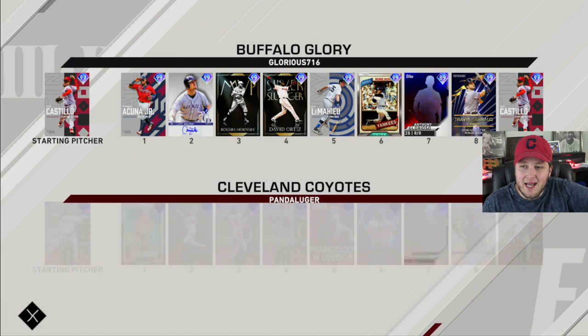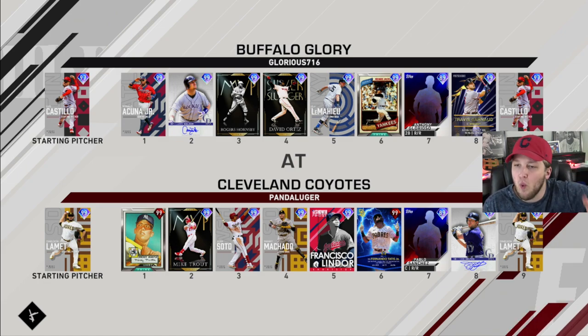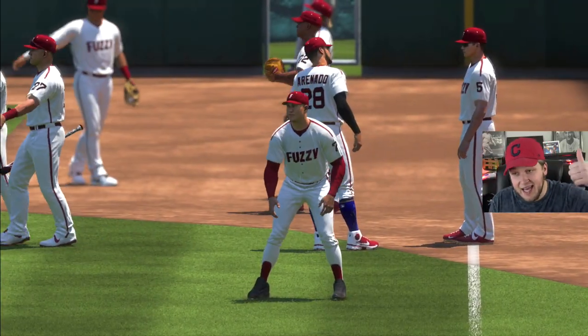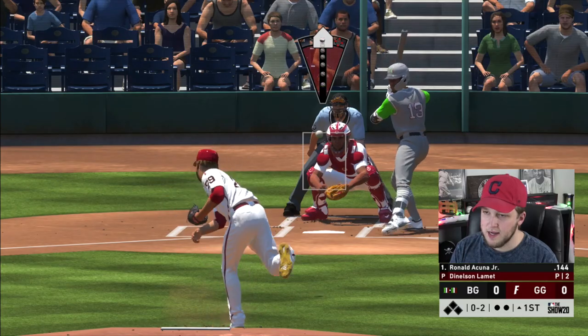We are the home team in today's video and we're going up against another God squad. He's got Luis Castillo on the bump with Acuna, Walker, Hornsby, Ortiz, LeMahieu, Reggie Jackson, and Travis. In the comment section down below, I want you all to let me know what is the biggest issue with MLB The Show, or if you have a couple different issues. I might be coming out with a video on the biggest issues of MLB The Show 2020 — if you want to see that, leave a like.